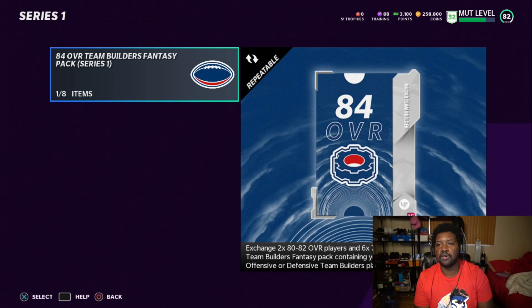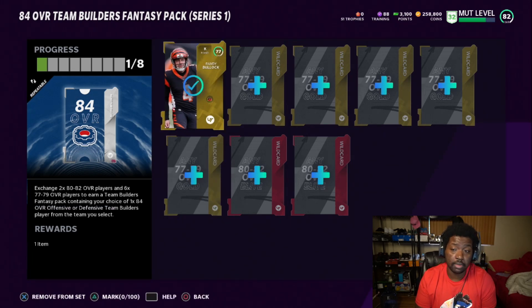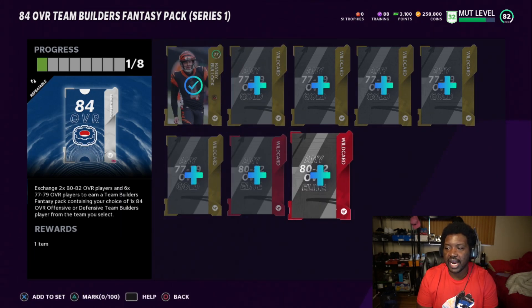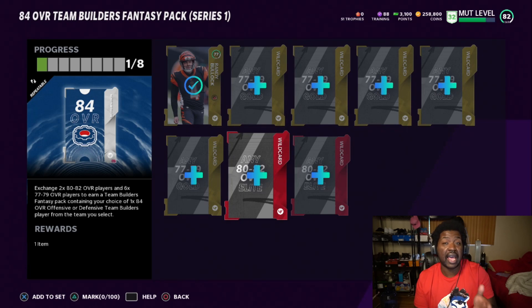The other way is much easier but a little more pricey. Go to the Team Affinity sets, Team Builder Series One — to get an 84 overall Team Builder fantasy pack, you need 2 of the 80-to-82 overall elites and a 77-to-79 overall gold card. Right now 77 overalls go for around 7,000 coins minimum, so six times seven is about 42,000 coins. The 80 overalls are around 8,000-9,000 coins, so roughly 18,000 plus 42,000 — about 60,000 coins total. If prices drop to around half that, these will be great budget cards, but right now at 50,000-60,000 coins I wouldn't consider them budget.